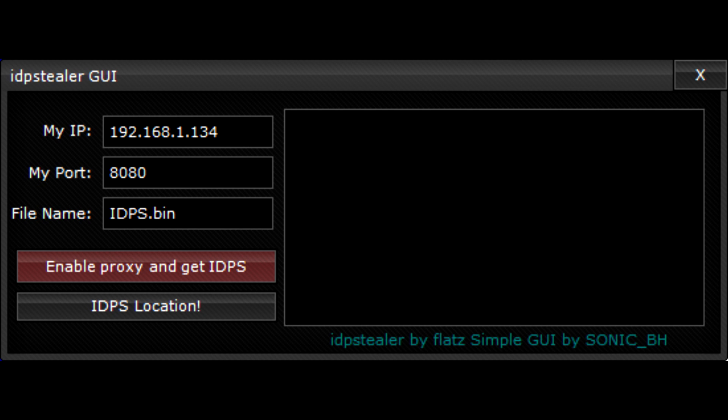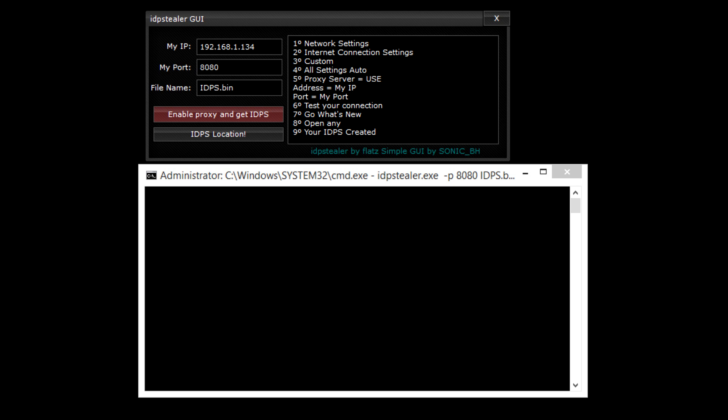Имейте в виду, что запускать её надо от администратора. Нажимаем в ней красную кнопку — она откроет ещё одно окошко, где запущен тот самый изначальный IDPS Stealer для командной строки, а также укажет IP-адрес и порт, к которому нужно подключаться.